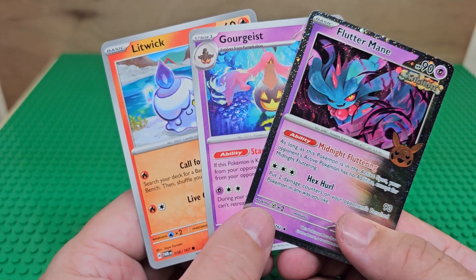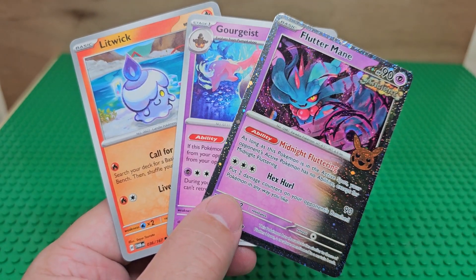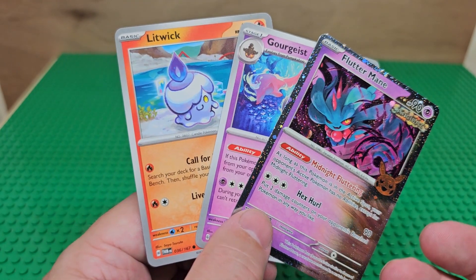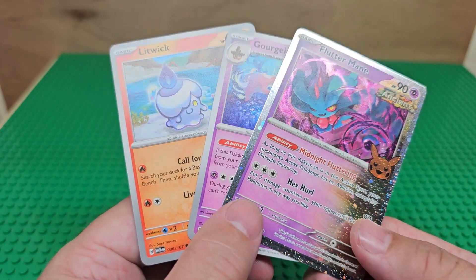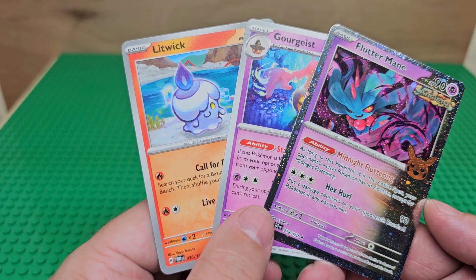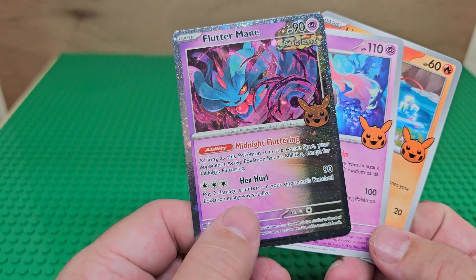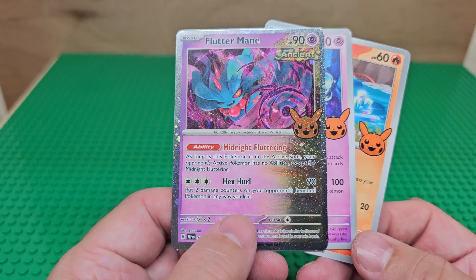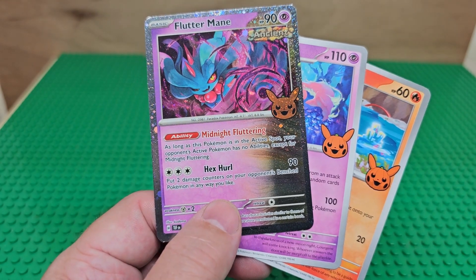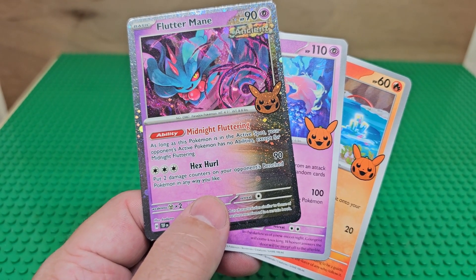We are going to have pricing on Halloween at two o'clock. I'll show how many Fluttermanes and Litwicks I have, and we'll also note what each one was worth around that date. Are you collecting these? Did you get your favorite? I'm disappointed that Mewtwo wasn't in this series, but he is in series one and two. Let me know in the comments below. Thanks for watching, and I'll see you next time.